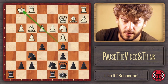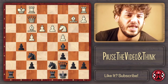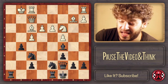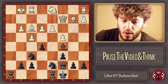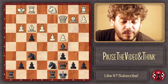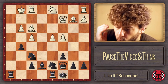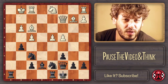Kasparov takes with bxc4, then plays h5 and h4 — very aggressive. After Qc2, h4, and Ne3, Kasparov plays hxg3, opening the h-file without hesitation. Then Bxc5! — going for the e3 pawn and the diagonal with the king. Knight d1 was Romanishin's better defensive try. After Bxf4 and gxf4, g5 is already too much attack for White.